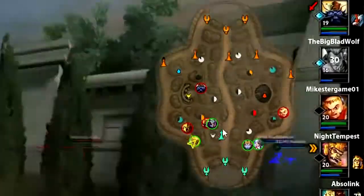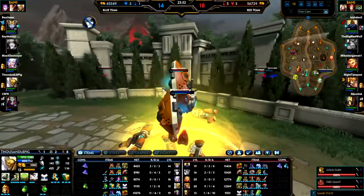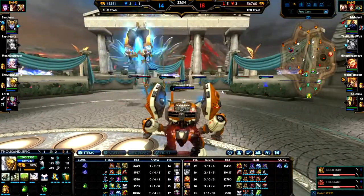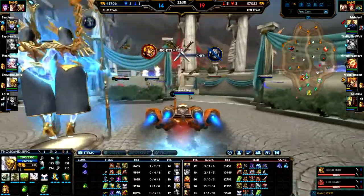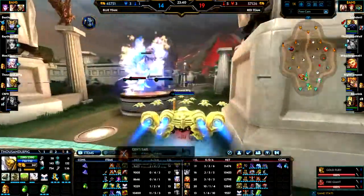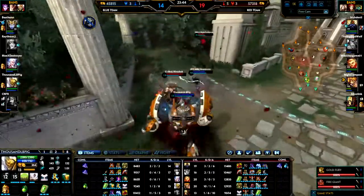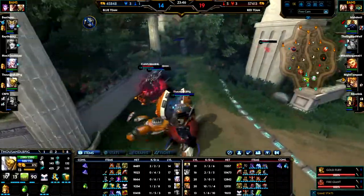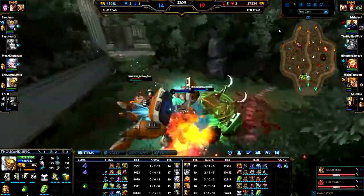If you look on the map you can see we only have one tower left and they have five, so this is a huge disadvantage we have at the moment. It could end at any moment — especially if I die, because I have Hand of Gods, then they can get the Fire Giant. But now I'll go through the UI and show you what's new after this fight.